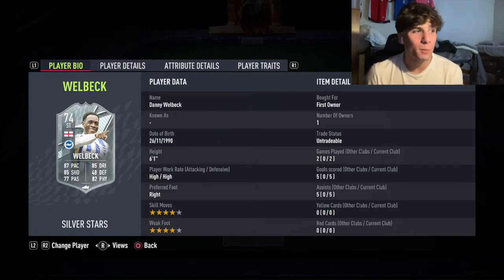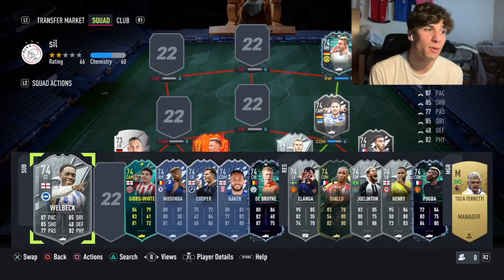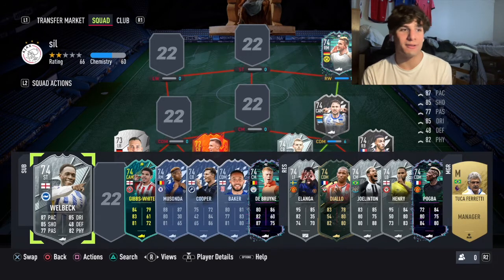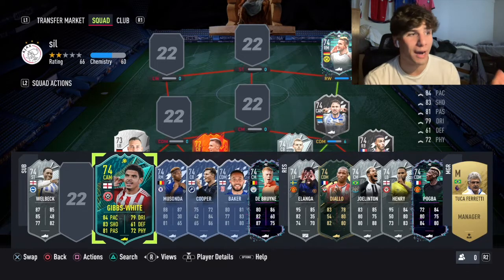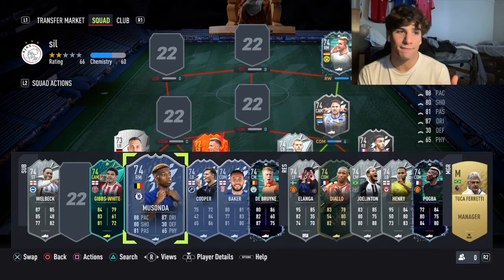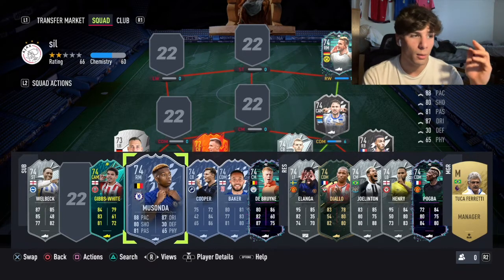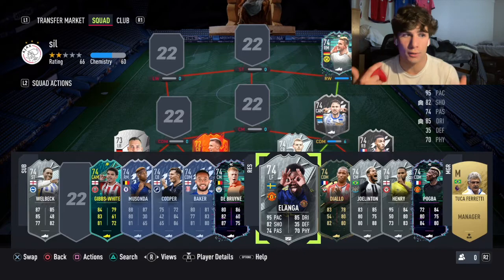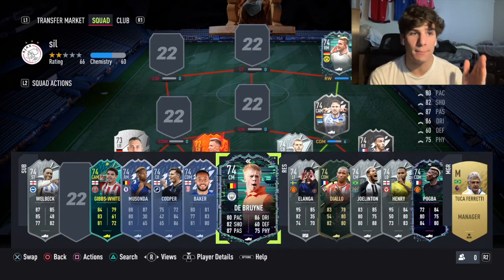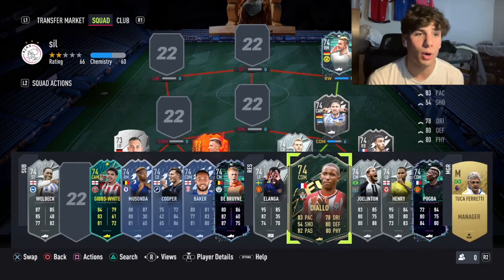Before we get into the play review, I want to look at all the guys this card links with to prepare you for the silver weekend league and see how you might want to construct your squads. On the bench I have all the Silver Stars players that are either Premier League, English, or both. A big front three this weekend is going to be Musanda, Welbeck, and Alanga in a 4-3-3 with left wing, right wing, and striker. Behind them, Pogba, Kevin De Bruyne, and then probably Joe Linton or Diallo.